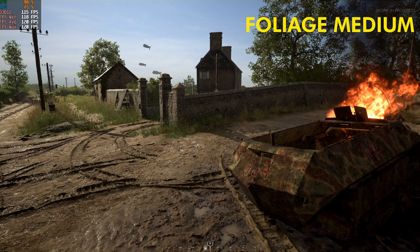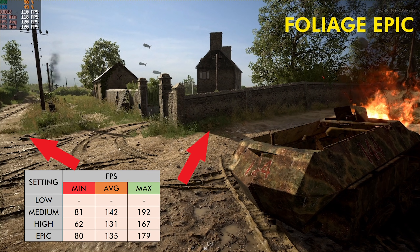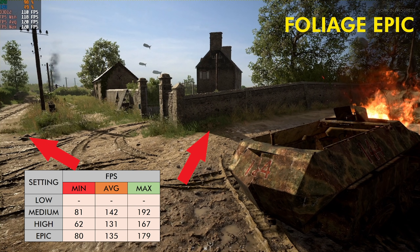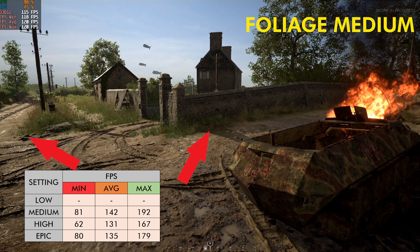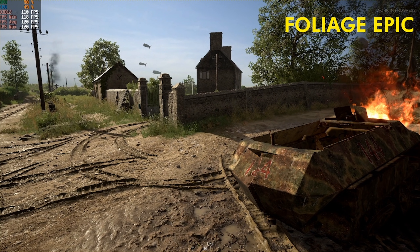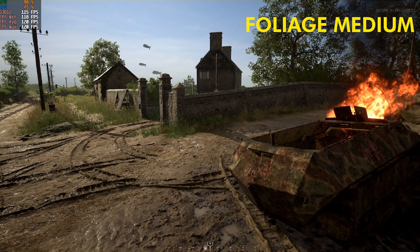Foliage is an easy one. You want to keep this on medium — it does impact performance, with about a 10 frame rate difference between epic and medium on my PC. The high setting also seems to be worse than epic in terms of performance, so do not run this at high; choose either medium or epic. The grass does look better on epic, but you get slightly less grass using medium, so for a competitive advantage run this on medium. Before Update 9 this used to be a massive difference; it's not as huge right now, but enemies will be a bit more visible on medium.